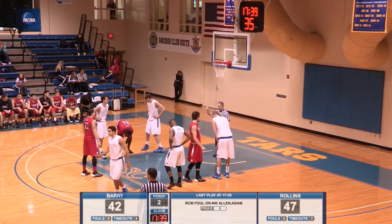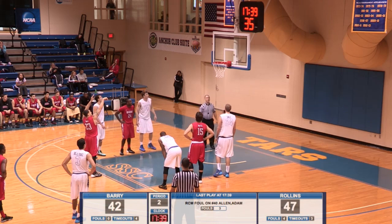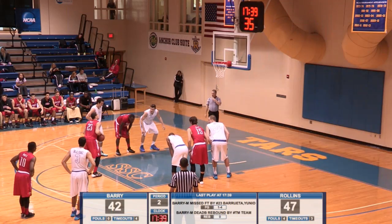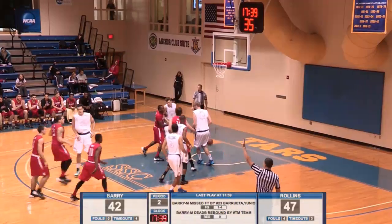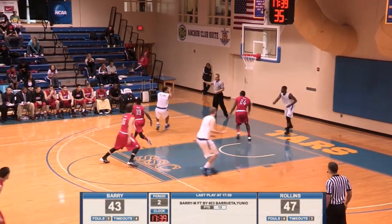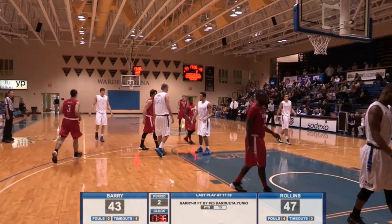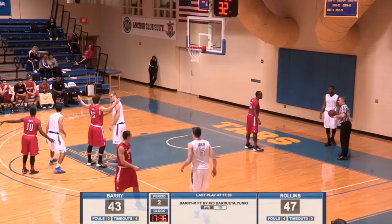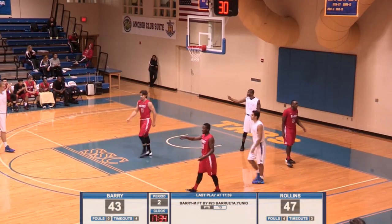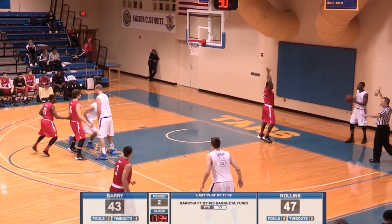Barrueta transferred into this program out of East Tennessee State. Had 23 against Lynn, 13 rebounds against Nova. Clanks it off the front rim. Barrueta in this game already with a dozen points — right about his average of 12.7. 58% shooter and hits the second one. Barrueta they got from East Tennessee State, so a lot of these 10 new guys they got from all over. Looking inbound. Here is Blessing — oh, he's going to throw it away. But it's tipped out of bounds by Juan Ferales. Needs some help to come back because they're putting pressure on. Durkin actually broke free behind the pack.